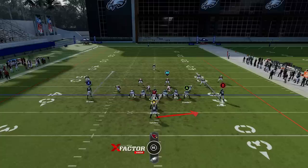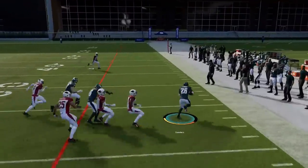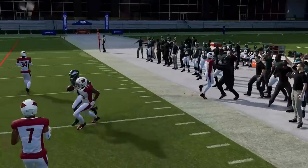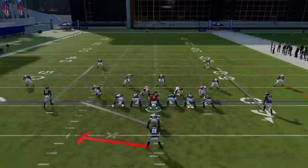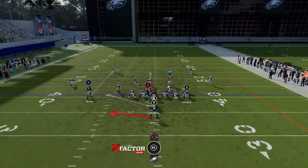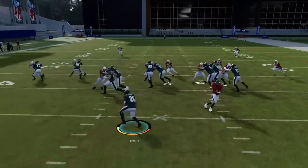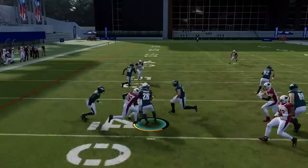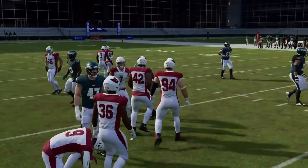Next up we've got the Niners Toss — best against cover three and cover four zones because the cornerbacks drop back. You can run this either way and flip it with the right stick. If it's zone coverage, motion the guy across to try to give yourself the same look and beat the edge. The fullback does a really good job of sealing that edge. It's a good run play in either direction, but best against man coverages, cover three, and cover four.